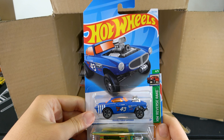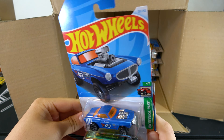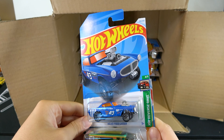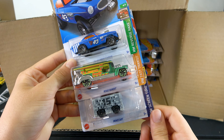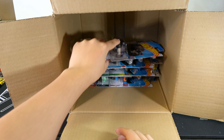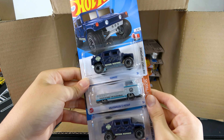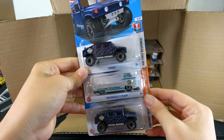Volvo P1800 Gasser — sadly the regular — in blue with orange windows. Road Bandit and Minecart. Two Humvees and the Volkswagen T2 Pickup.